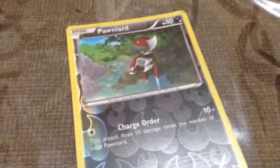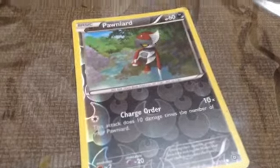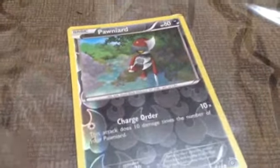And now we're moving on to Pawniard. HP 60, Change Order 10, and Multiply, and it's a basic.